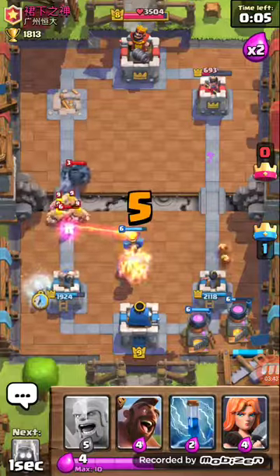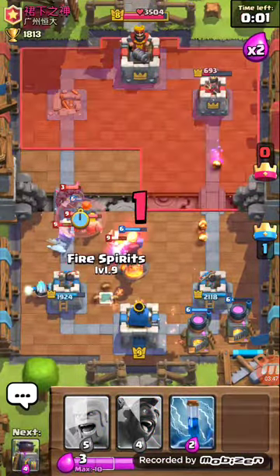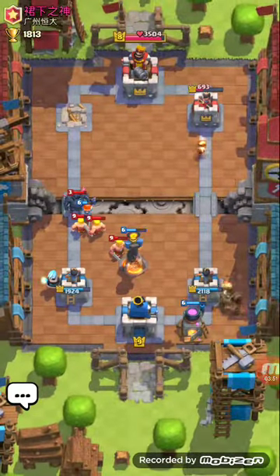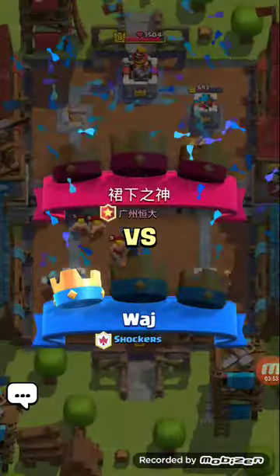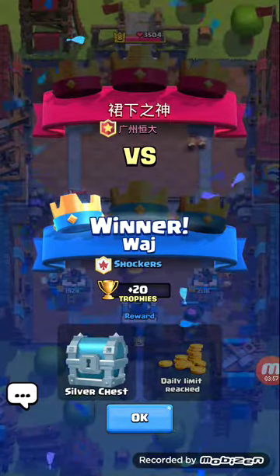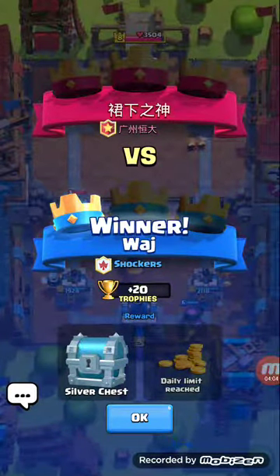We're getting that double push. He's got a big push coming on the right — that's okay, we should be able to handle it. Throw some Fire Spirits in — time's over. Almost had that second tower over there too, as you can see. So give this deck a try, give me your thoughts. By no means am I an awesome player, but willing to learn and share what I already know. Thanks.